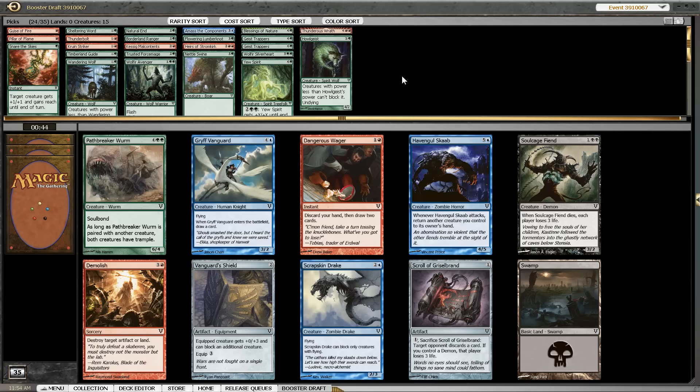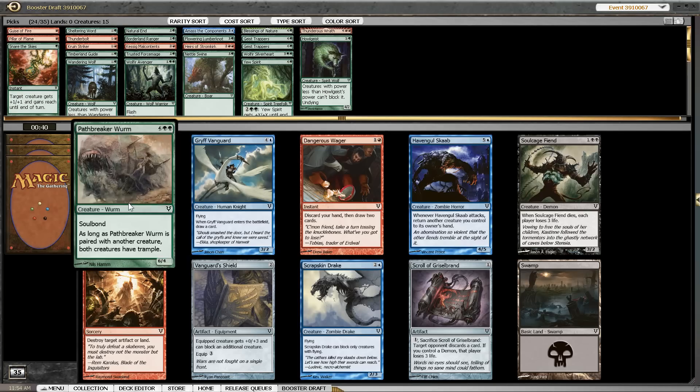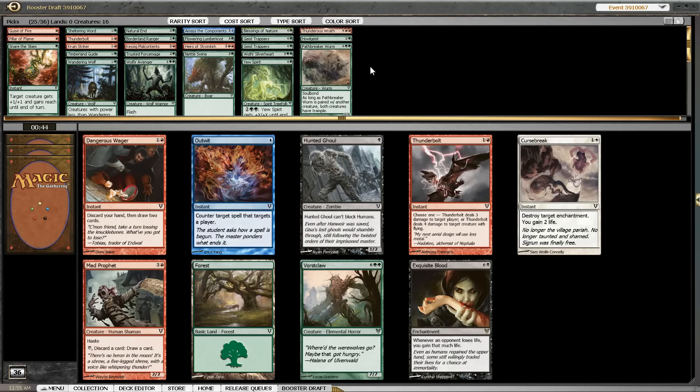Here it's the better Griff Vanguard against the more expensive Pathbreaker Wurm, but Pathbreaker Wurm is in our colors. So I think we should go with the Soulbond creature here. Currently I don't really think we are splashing blue because we have so many playables, and we don't really need a slow card that gives us more cards for the late game, because our creatures are so efficient for their cost that we should be able to take over any game. Pathbreaker Wurm also helps with that.